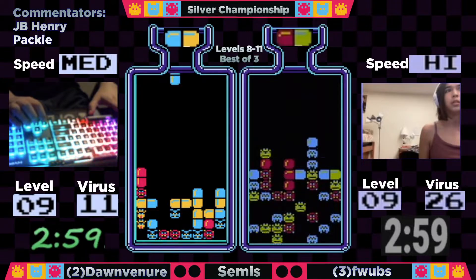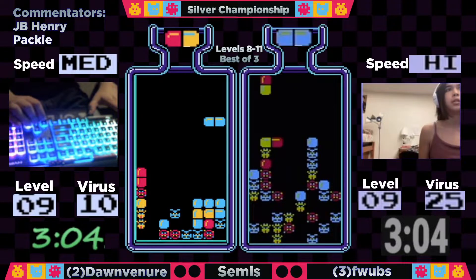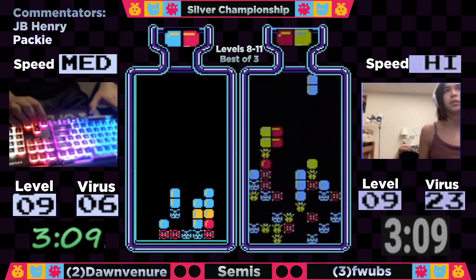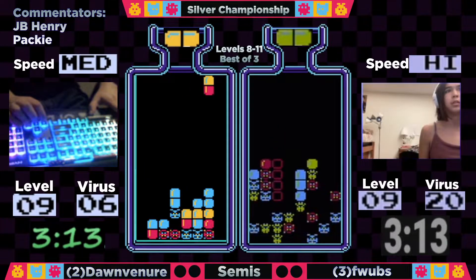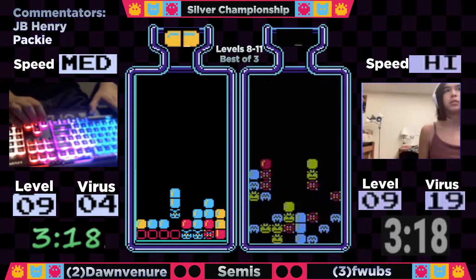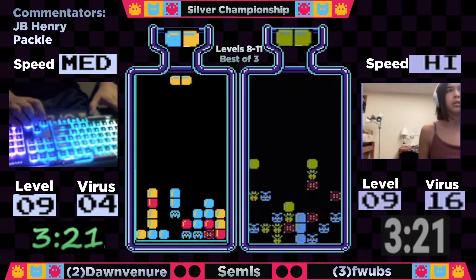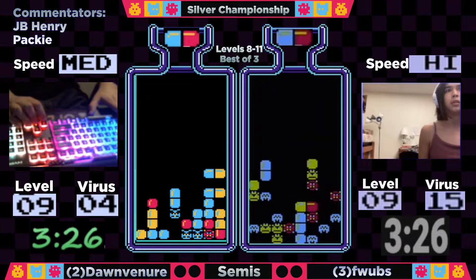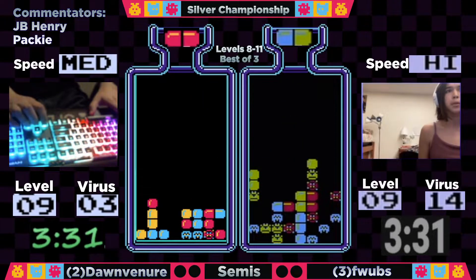She is on the right level. I just noticed that very same blue horizontal clear that she had on level 8 — it is coincidence. It is 6 viruses to go here, and it does look like that top out might cost Flubs this first game. But still a lot to play for as we get into 3.5 minutes. It looks like Dawn is going to focus on setting up that red first. Yeah, I do like that call.